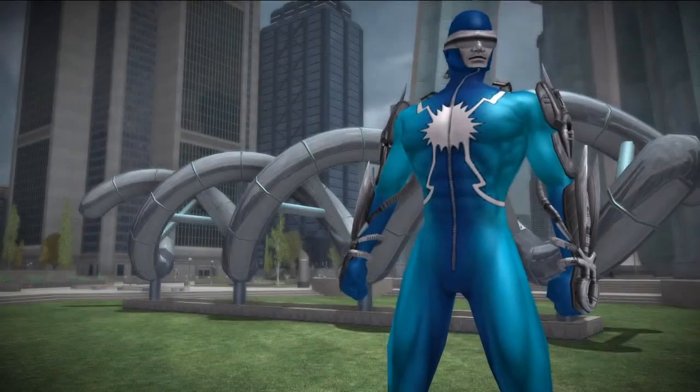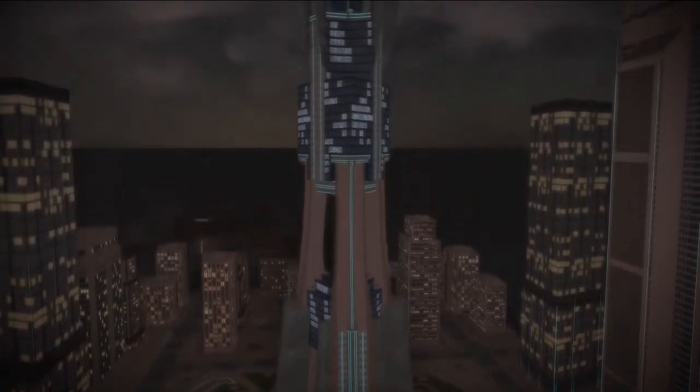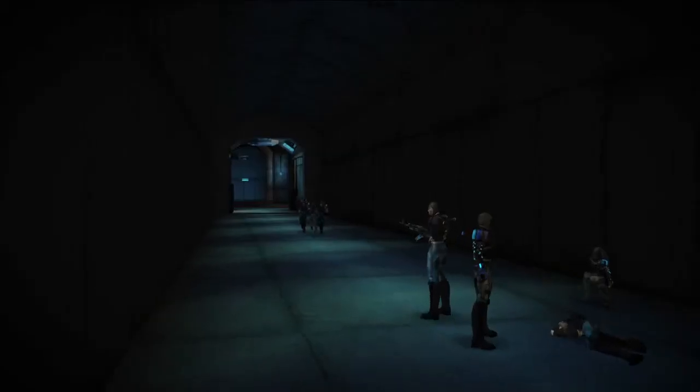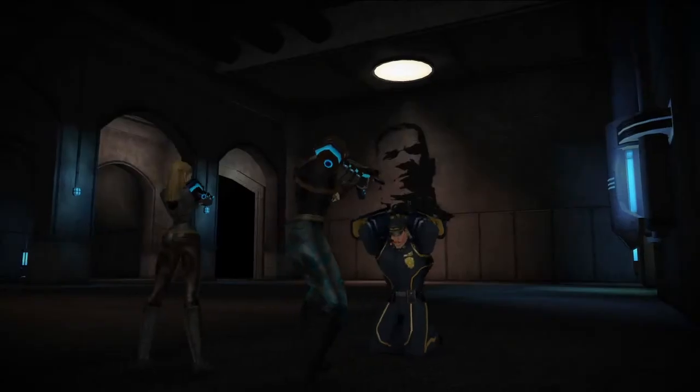Then you move across to Neutropolis, which is sort of a science city ruled by Neuron, looking in a rival way over to Tyrant's Tower on the other side of the zone. And the fourth zone is the Underground — a series of tunnels underneath every single Praetorian city zone. This is sort of the sewer network that the Resistance lives in.